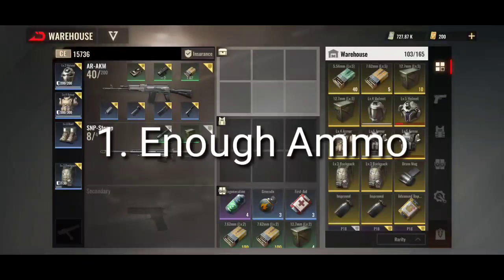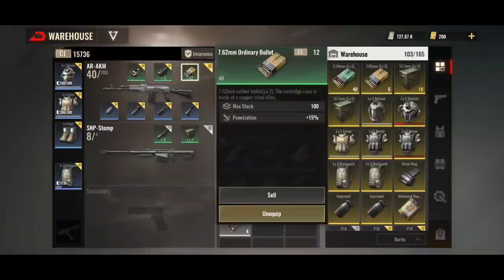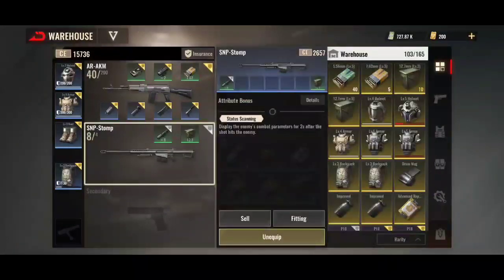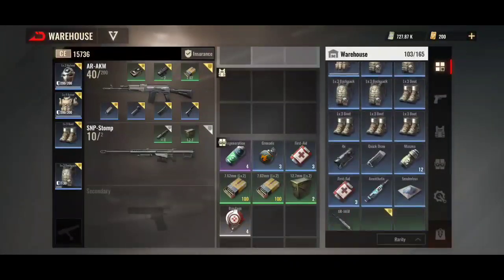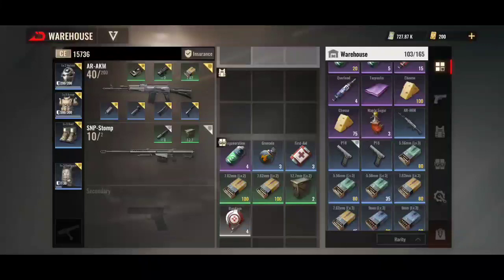Number one on the list is make sure you've got enough ammo when going into battle. You have to take into consideration what you're going into. If you're going into newcomer solos you're probably not going to need that much ammo because you can usually find what you need. But if you're going into urgent solos, make sure your AKM is filled to the brim and take about 2 full stacks extra. For a sniper, I don't use it as much, so I just take a couple of extra shots. The chances of using 12 bullets in one match is very slim.